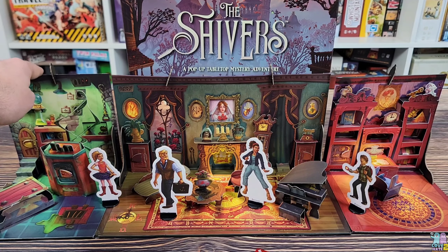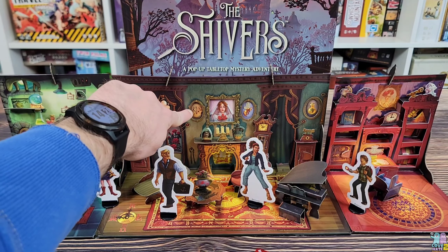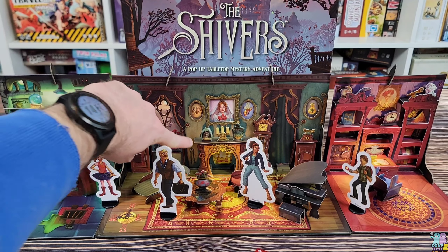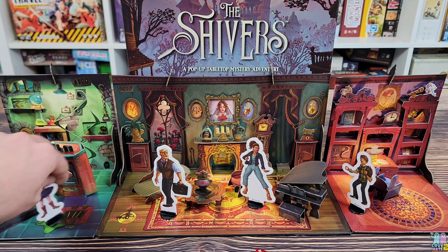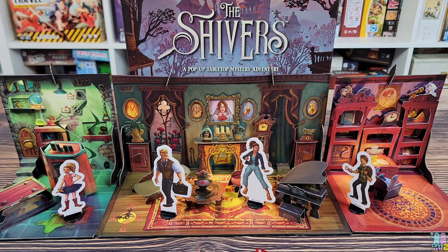There's a card that slides into each room, and a bigger card that slides into the main entry foyer room. On these cards are things that show up in the different pictures on the wall, things behind different doors that you're going to open throughout the course of the game. These cards change the setup every time you play or for each different scenario.